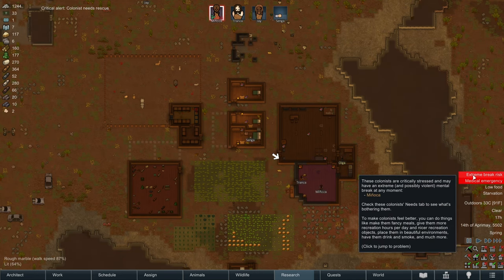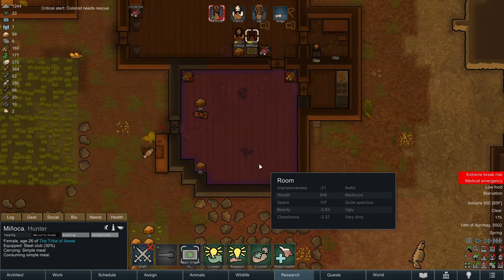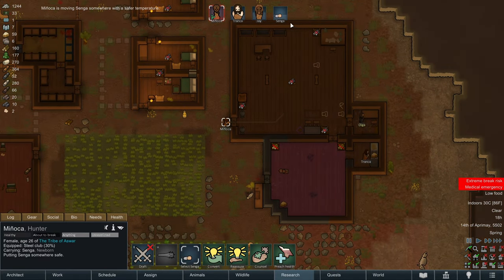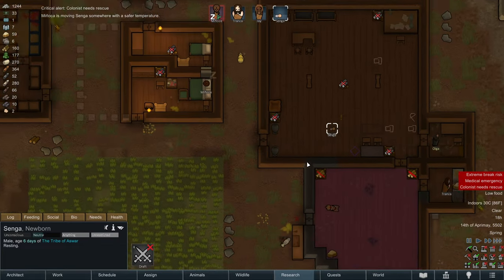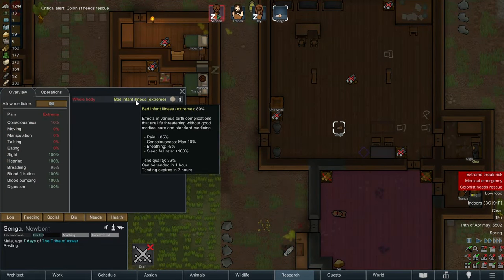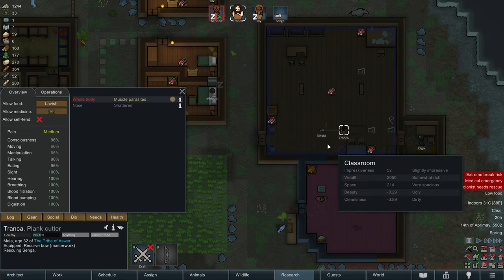Extreme break risk Minyaka, we know. Unfortunately there's not much we can do. Minyaka is now moving Senga to a safer temperature. I don't think Senga is surviving the night.